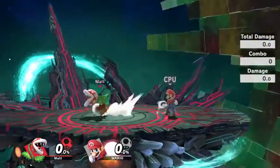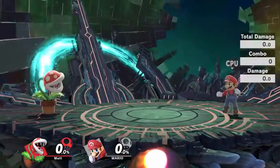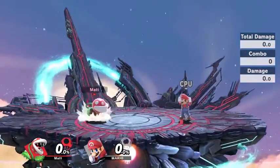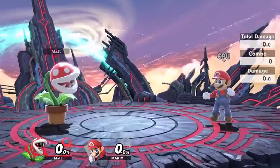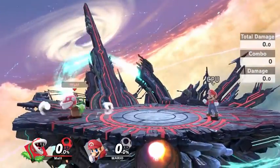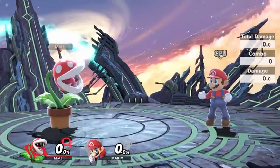We'll be getting Joker very soon, within the next month. Meant to put out this guide as soon as he came out, but been busy with work and a vacation. Piranha Plant is a very unorthodox character, to say the least. His combo potential is minimal in terms of something consistent that you could do a lot of the time. But Piranha Plant's not really about the combos — it's about getting those reads and edgeguarding. We'll be discussing how the plant can do that by going over its moveset.